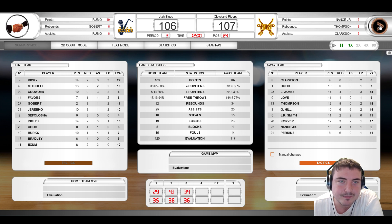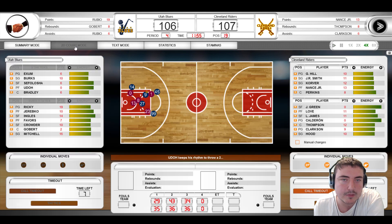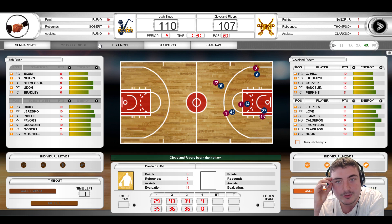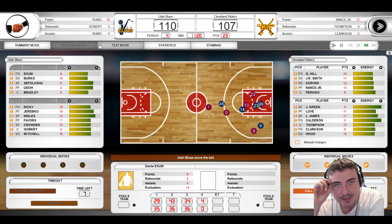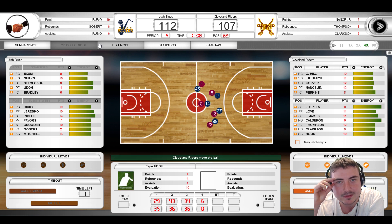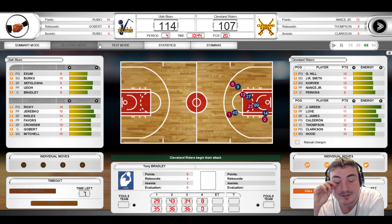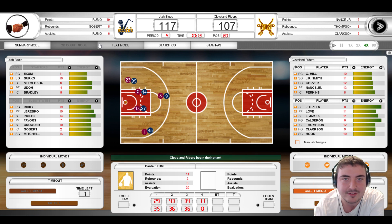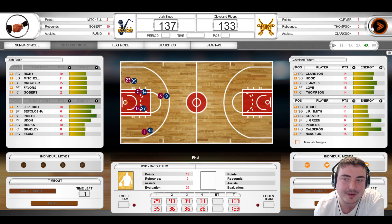They've come back to 72–71 at the halfway mark. We push on and it's 107–106 going into the final quarter. Utah Blues go ahead — they've had six points without reply, make that eight, and we're in a whole heap of trouble. I might have to send it to the assistant to get us back into this game. He can't — we lose by four points in the end.